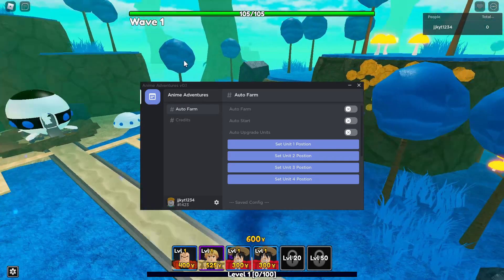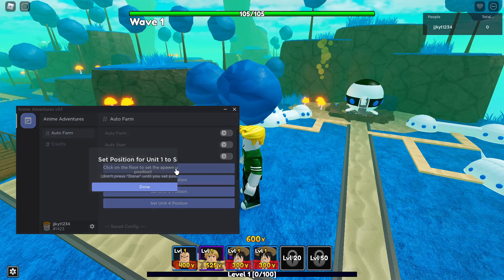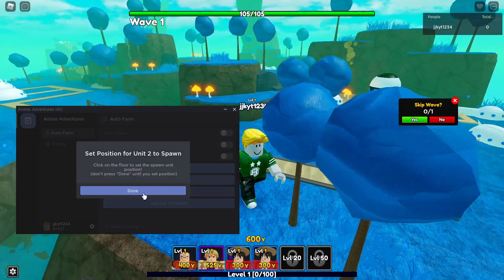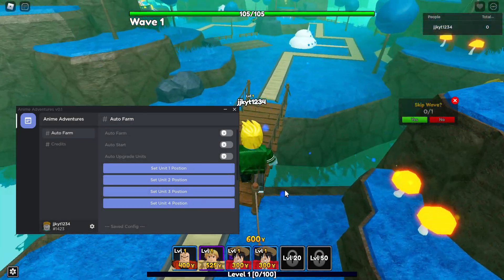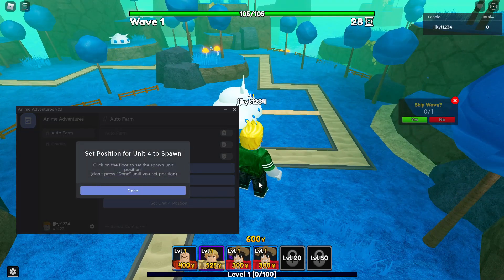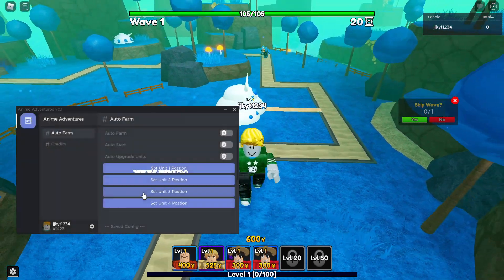Now we need to set the positions for all the units. Click Set Position 1, click somewhere on the map, and that places the unit at that position — then click Done. Set Position 2 — place it here and click OK, then Done. Set Position 3 — set it right here and done. Finally, Position 4 — click the area you want and done.